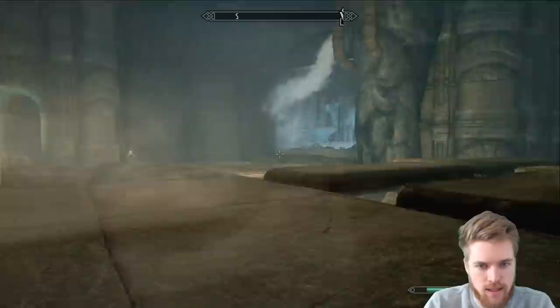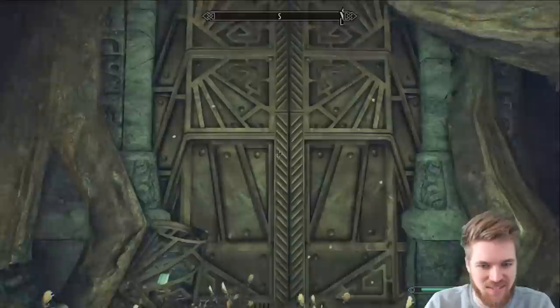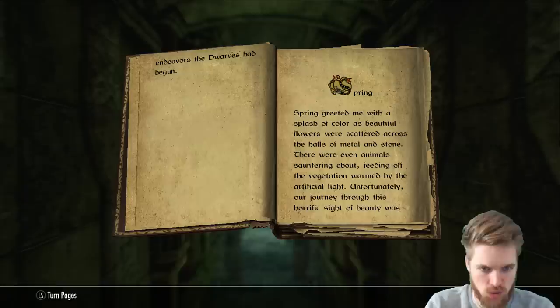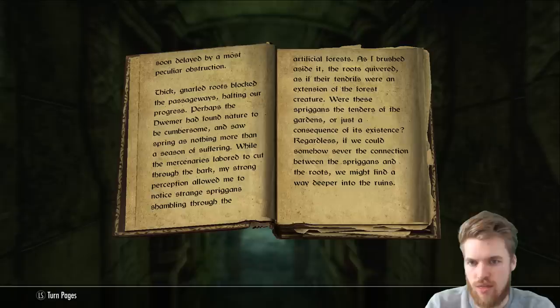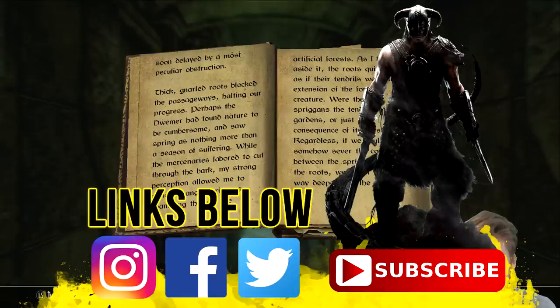Let's head back into the main central chamber. We can now go through one of these other two doors — I'm going to choose this one. Oh my god the lightning is going crazy. It's Spring with all the flowers — makes sense! So what we need to do now is read the journal on Spring. 'Spring greeted me with a splash of colour as beautiful flowers were scattered across the halls of metal and stone. There were even animals sauntering about, feeding off vegetation warmed by artificial light. Unfortunately our journey through has been horrific.'